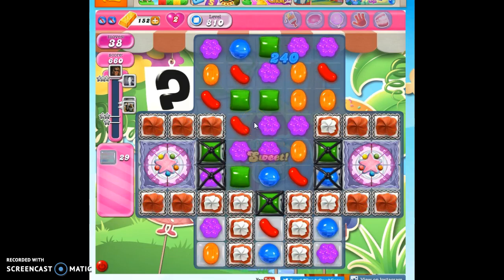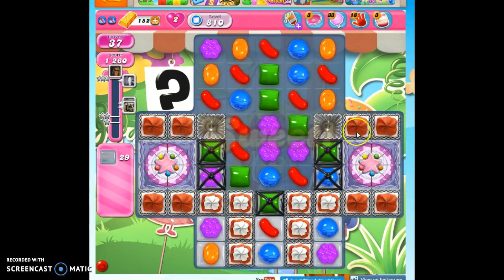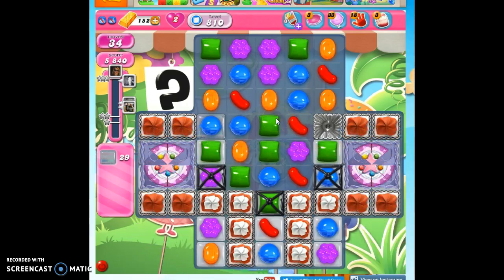Look for the opportunity to make some ranged attacks if we can manage it. Especially after we clear out this front panel and get to the front part of this cake bomb, we're going to have to use some sort of ranged attack to sneak back here. And if we don't have a good move, we just take any move.